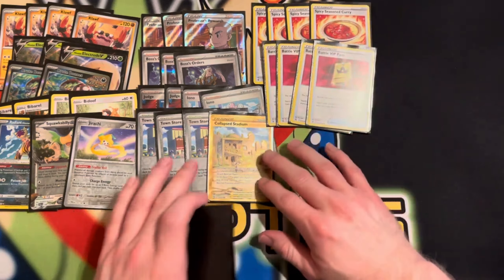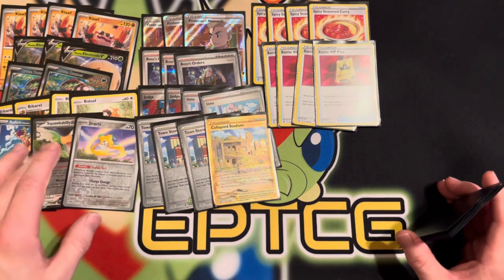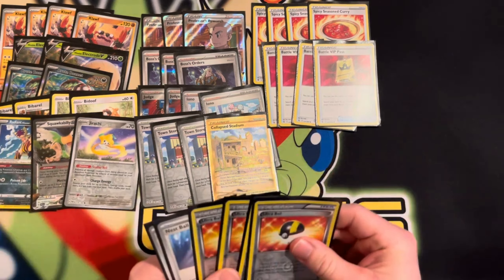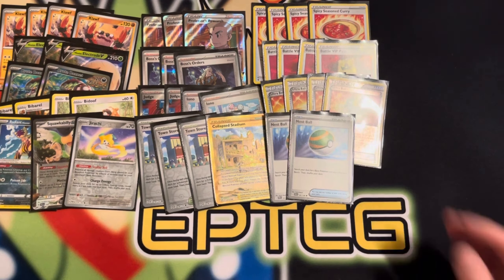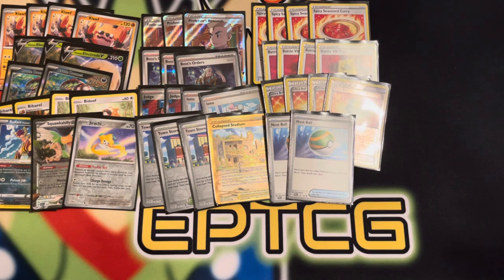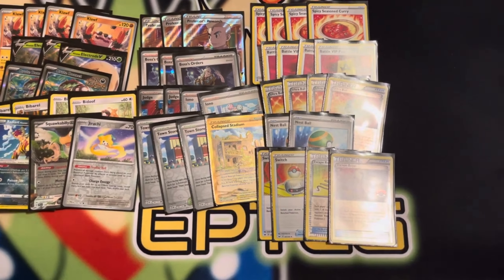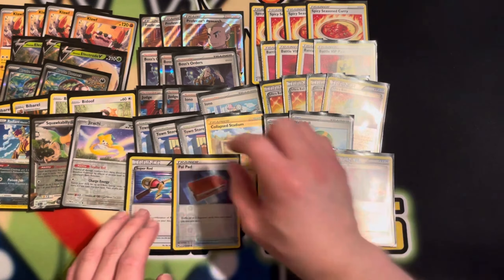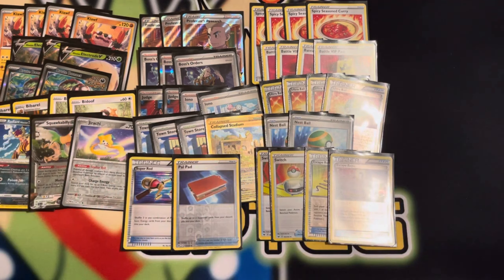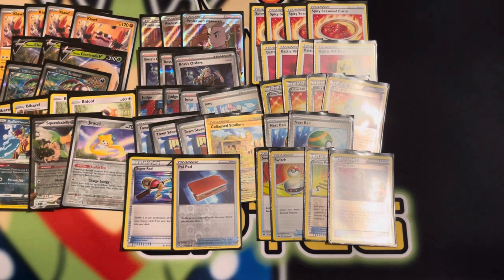We have four Battle VIP Pass so we can get our field set up, since this deck needs Brute Bonnet, Electrode, Sneasler, sometimes Squawkabilly, and if needed Jirachi. We also have four Ultra Ball and two Nest Ball. Then there's two Switch and two Escape Rope. For some extra cards, we have Super Rod — in case we need to shuffle back in Brute Bonnets, another Klawf, or Electrode depending on the matchup — and Pal Pad to keep Boss's Orders and disruption going.